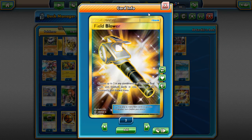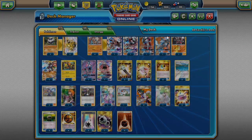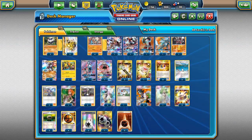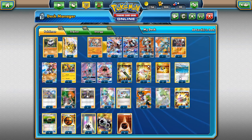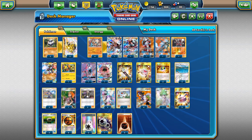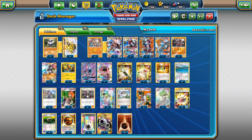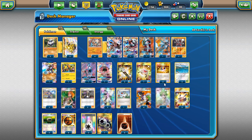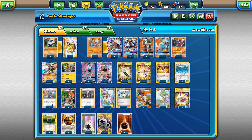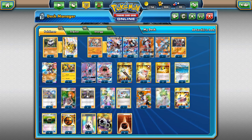We have two Tapu Lele for Wonder Tag, two Field Blowers — always going to be two now to get rid of stadiums, tools, and Garbodor's Trashalanche — and one Rescue Stretcher to get back Pokémon. Four Ultra Balls to search, three Brooklet Hill to get Pokémon in play. Post-rotation we lose Level Ball, which really hurts for searching weak Pokémon like Carbink and Rockruff. Brooklet Hill lets you put a Rockruff on the bench for free. The good news: it's not an Item, so Garbodor won't be doing as much damage.